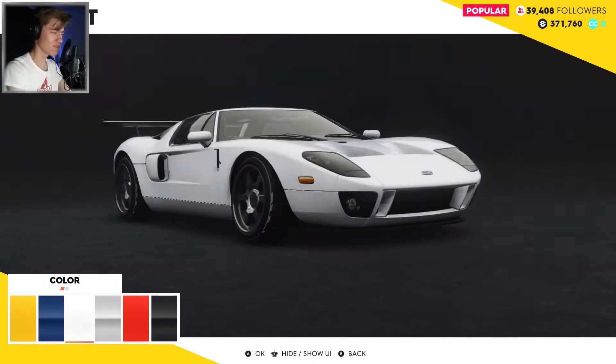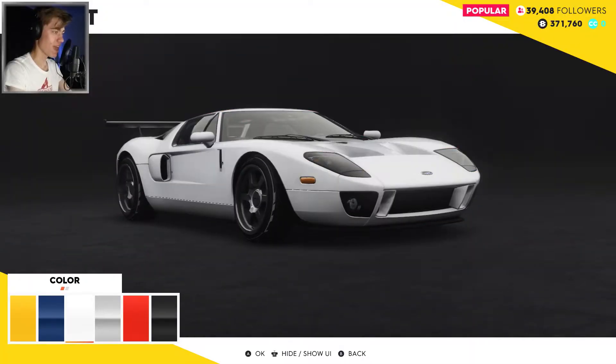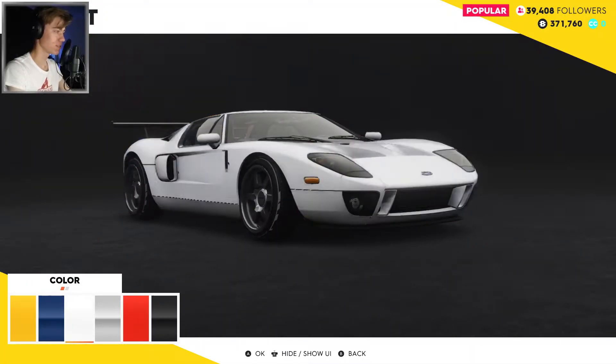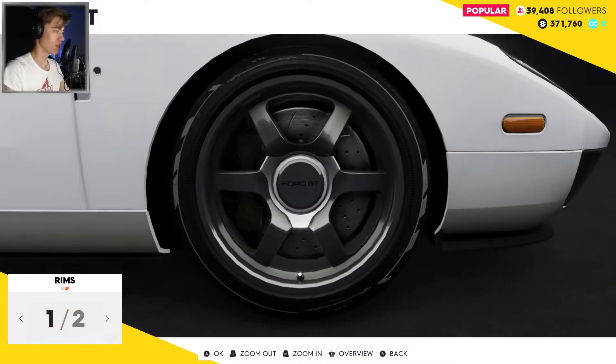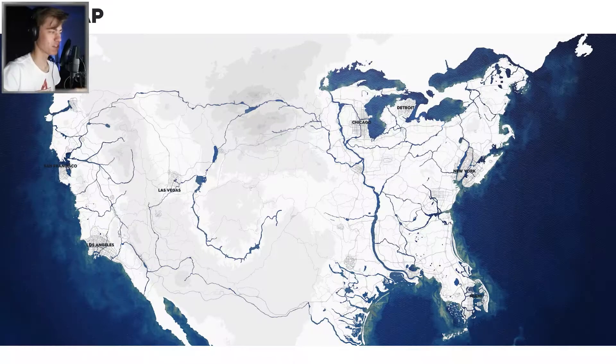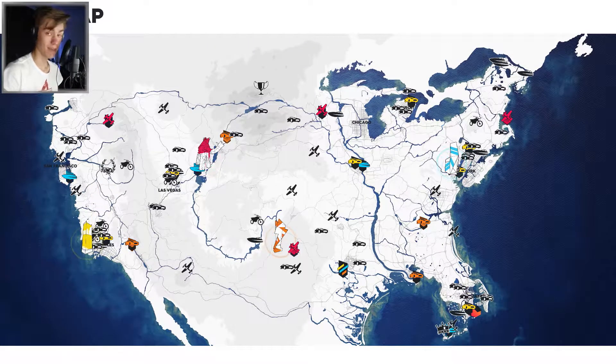I wanted to start off by doing a weird one — a Ford GT as a drift car. Kind of a weird car, but let's do a white one for now. Let's do those rims — we're going to change them. Hopefully we'll have some money to customize this.